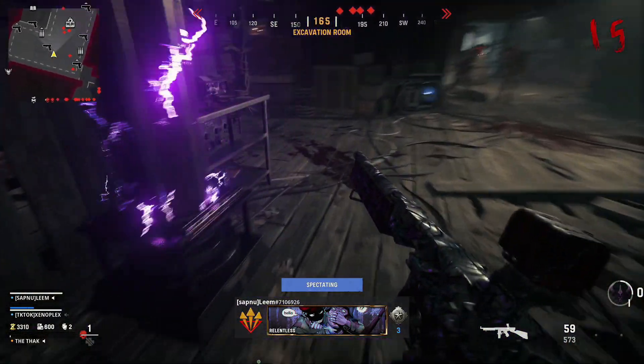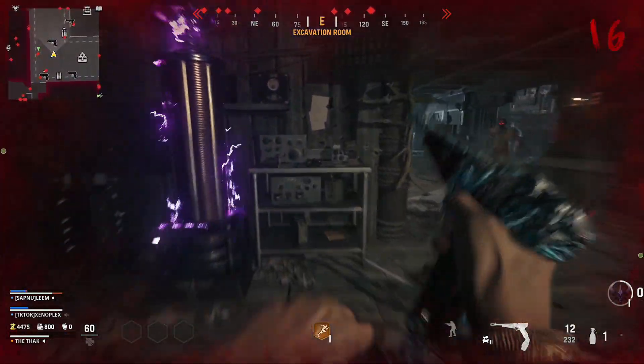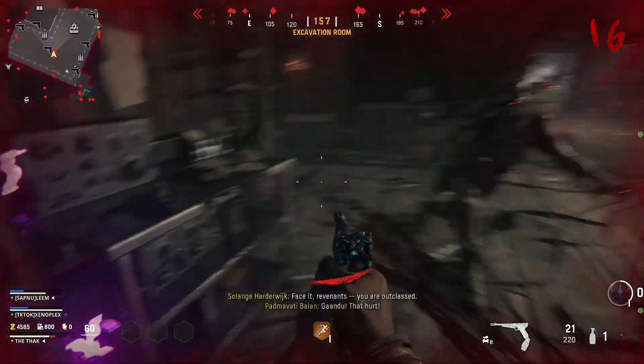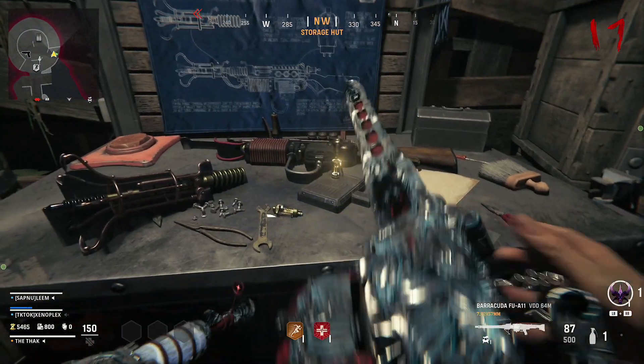You're going to need to take Isabella there, and get her to attack it a bunch of times. Once you've done this, you'll be able to find the final vacuum tube to the right of that tesla coil on the table. And after that, you can craft the new wonder weapon at the crafting table in the storage hut.